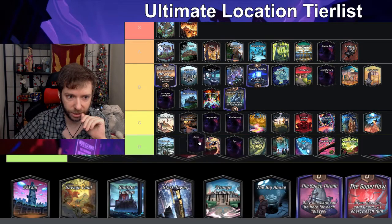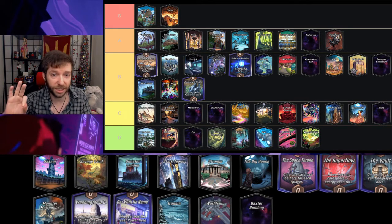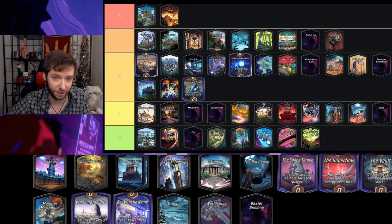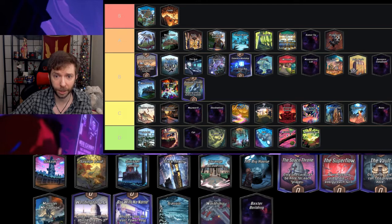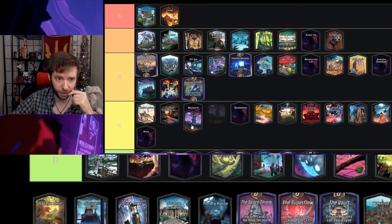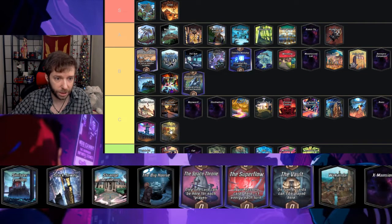Ruins isn't a real location; I'll put it in C. Sakar — whenever the location is shown, a card is played directly from your hand — I don't really care for this location that much.